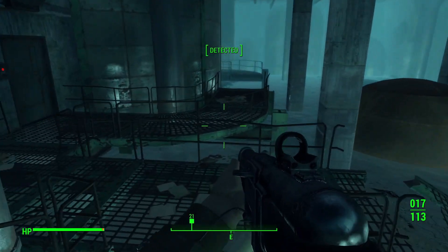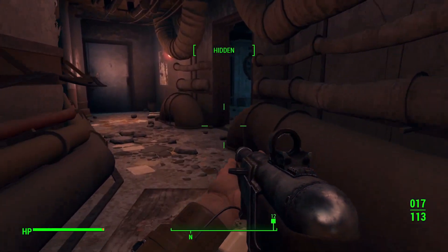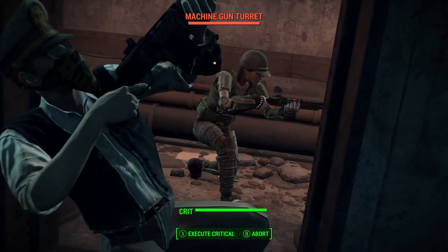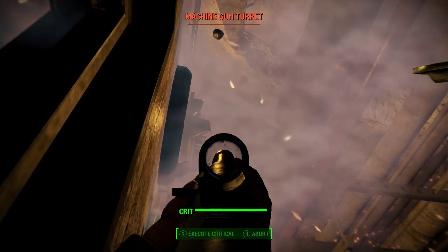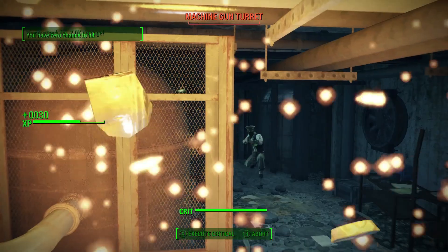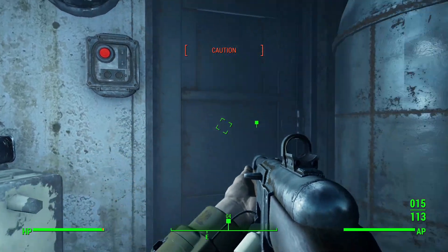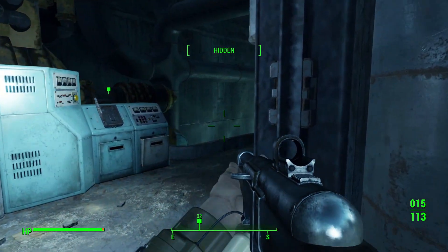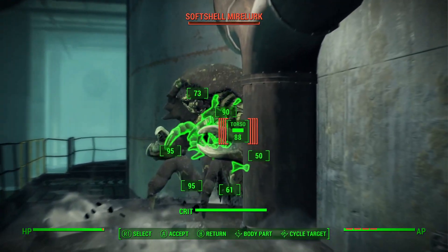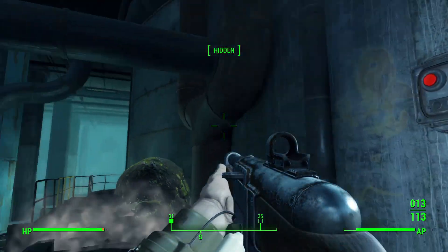Oh, I forgot we got our handy-dandy little compass markers here, which we can go from one to the next. So we can just pay attention for turrets. Sneaky ones right above our doorway. I have not actually done my Med-X or anything like that — yeah, I'm just running on all-natural adrenaline. Another turret right above, and back to hidden.